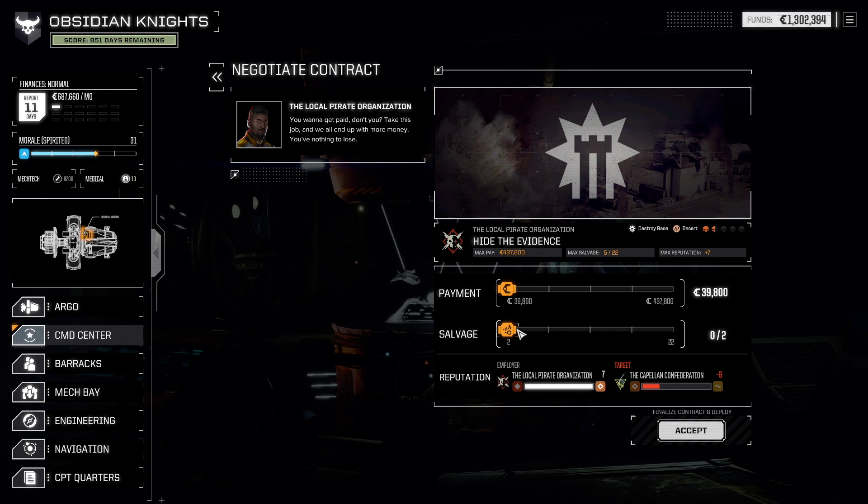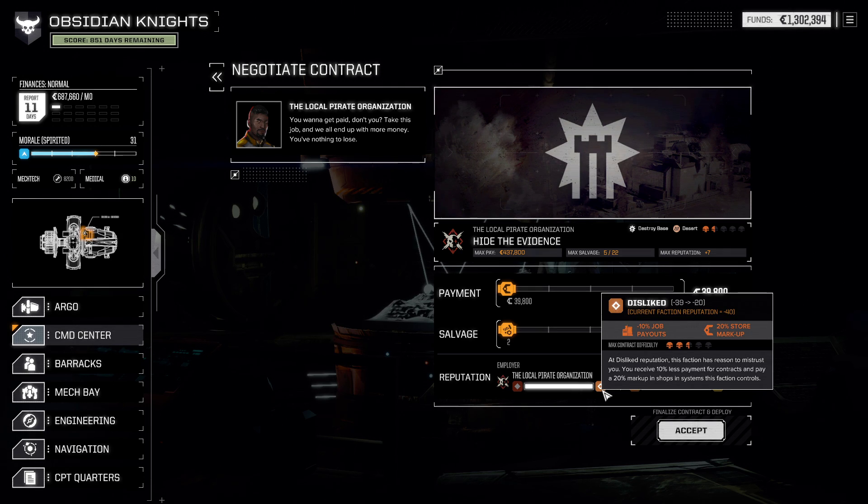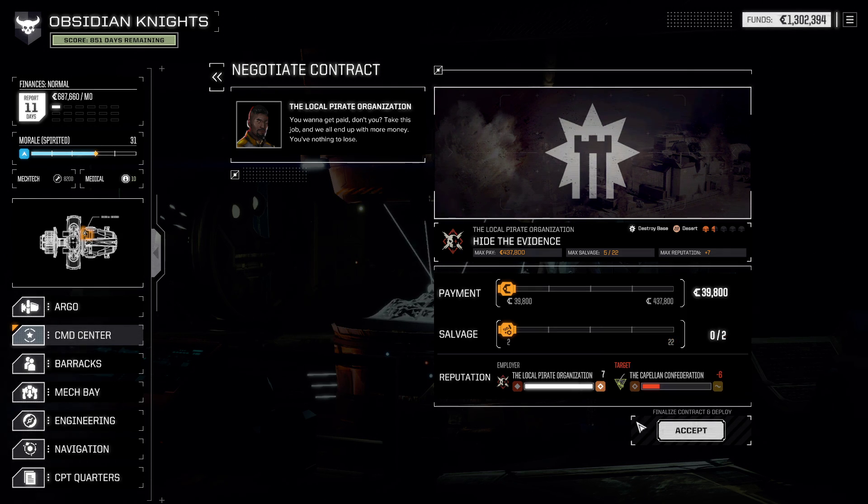It's a destroy base, which is not ideal, but we're going to do it anyway — and do it super cheap for them too, so that we can get the reputation out of it. I don't think there are going to be any mechs we particularly need showing up at a skull and a half. It's probably a lot of base defense and light mechs. We kick up our payment a little bit, but it's hard to find these missions, so every point is worth a lot. This will take us back up into disliked. We'll run it at minimum price and minimum salvage.